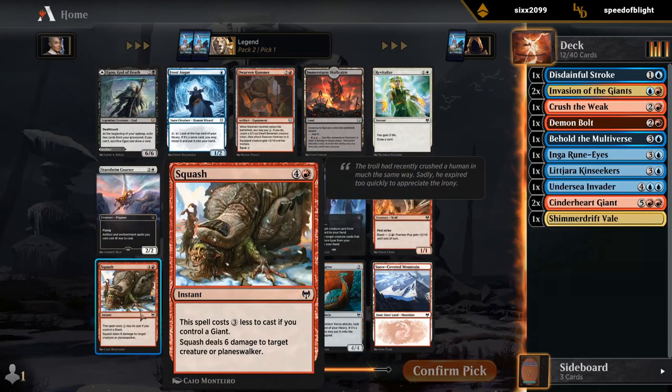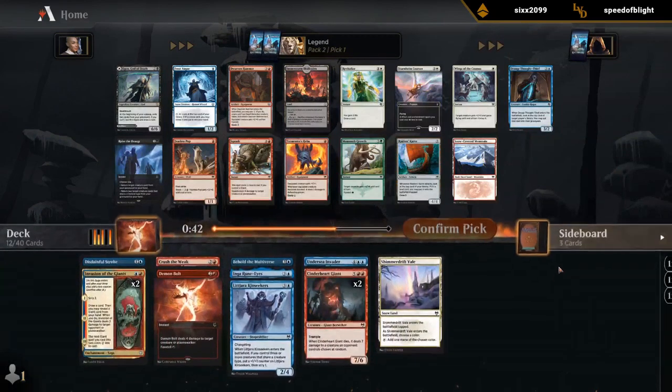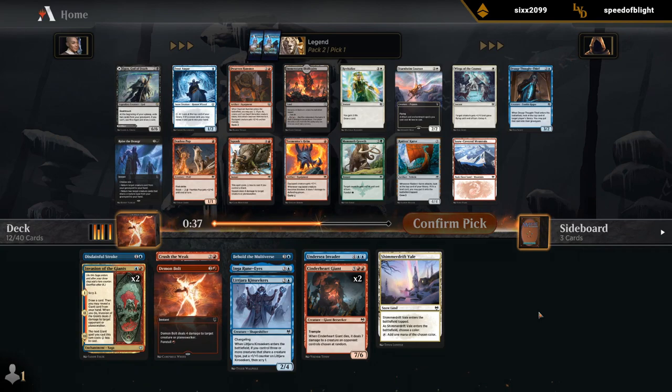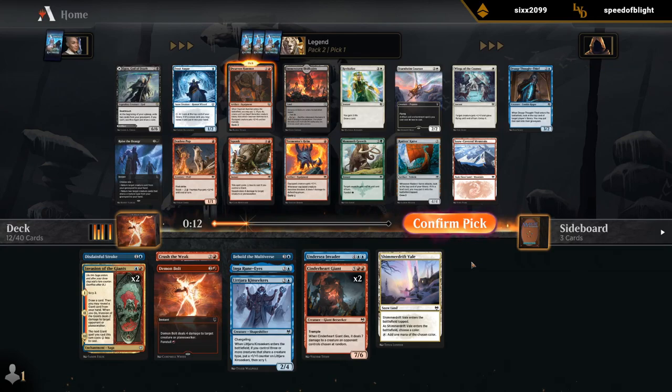It's close between Dwarven Hammer and Squash. There's also a Snow-Covered Mountain for future Burgstriders, although I don't think I'm prioritizing it. A lot of our giants have built-in trample already, so it doesn't strike me as the best Dwarven Hammer deck — but Dwarven Hammer is always great. Squash is definitely the card we're most likely to wheel, since not every deck wants it, whereas pretty much every red deck will play Hammer. I'll go Hammer.